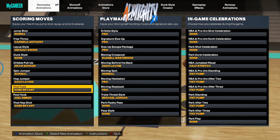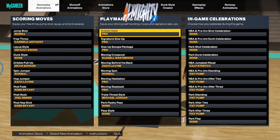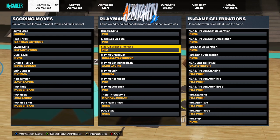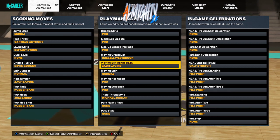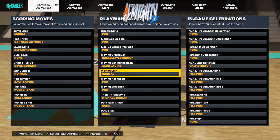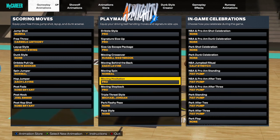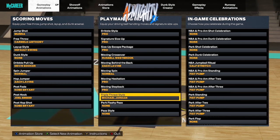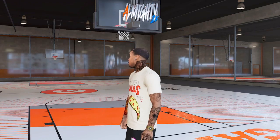Moving on to my playmaking moves: my dribble style is Pro, my signature size-up is Pro, my size-up escape package is Pro, my moving crossover is Russell Westbrook, moving behind the back is Zach LaVine, moving spin is Normal, moving hesitation is Pro, moving step back is Pro, and my triple threat style is set to Michael Jordan.